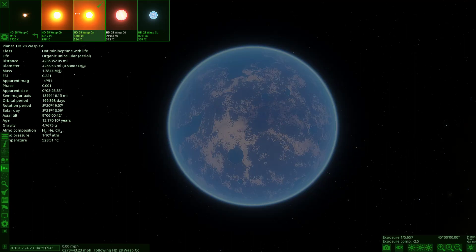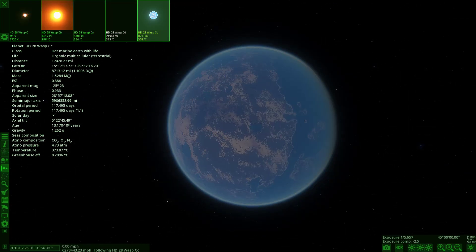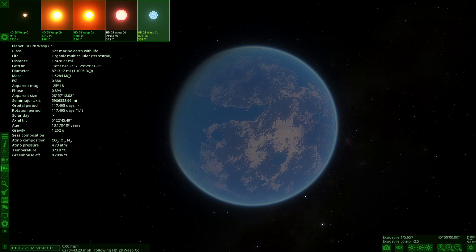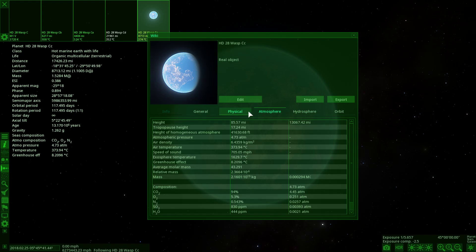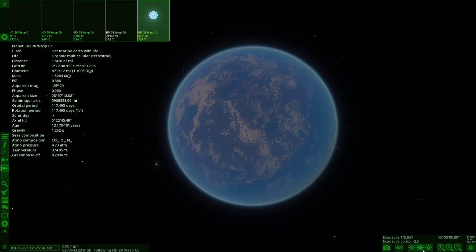This last one is a terrestrial object — no moons, these are all planets. A big improvement over last time. It's an Earth-like world: hot marine Earth with life. Let's check the stats. The diameter is about 8,700 units, giving a radius of around 4,350 — that's roughly Mars or Venus size. So about that Earth-like scale.